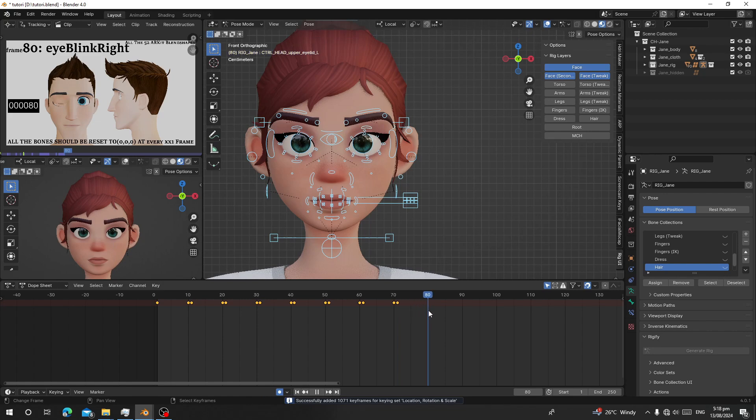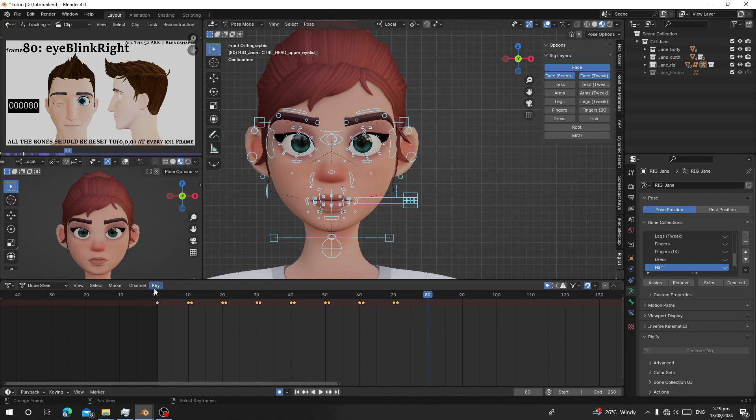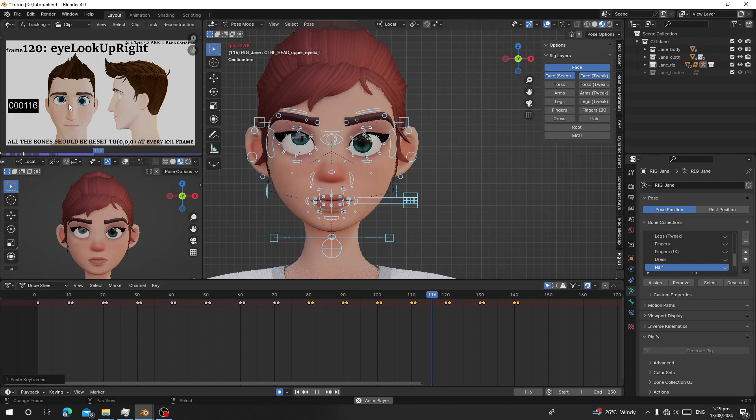On frame 80 you can see a blink for the right eye. There's a left eye blink and a right eye blink. So we can select all the keys — press B for box select in the Dope Sheet — and select all frames from frame 10 to frame 71. Then go to Key > Copy Keyframes. Make sure you're on frame 81, go to Keys again, and click Paste Flipped.